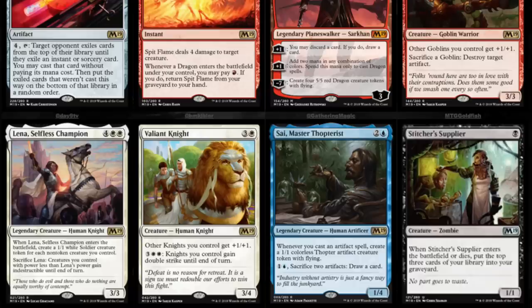Goblin Taskmaster — other goblins you control get +1/+1, sacrifice a goblin: destroy target artifact. Kind of meh. Lena, Selfless Champion — four mana, double white, legendary creature human knight. Whenever she enters the battlefield, create a 1/1 white soldier token for each non-token creature you control. Sacrifice Lena: creatures you control with power less than Lena's gain indestructibility. Pretty good at instant speed.